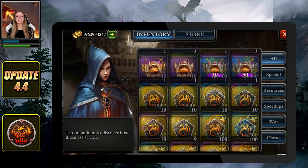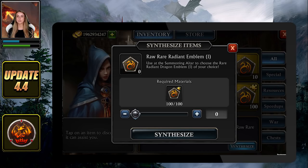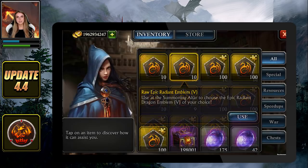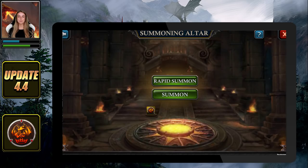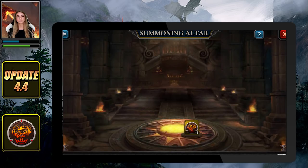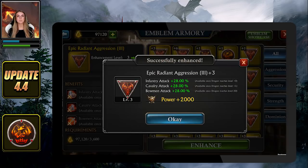From your inventory you can synthesize fragments into one raw emblem and then summon the emblem of your choice. The completed emblem will be added directly to your armory, from which you will be able to enhance the level of it to increase their stats. You can enhance an emblem up to level 6 based on their tier by using Emblem Essence.